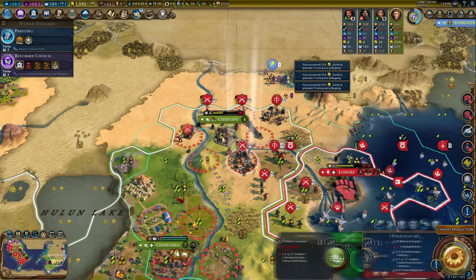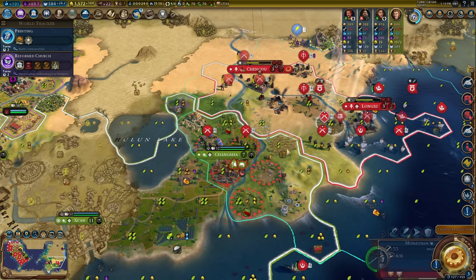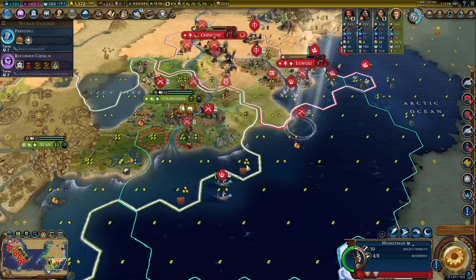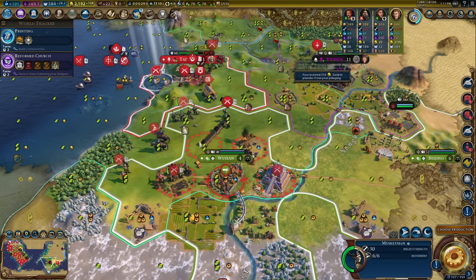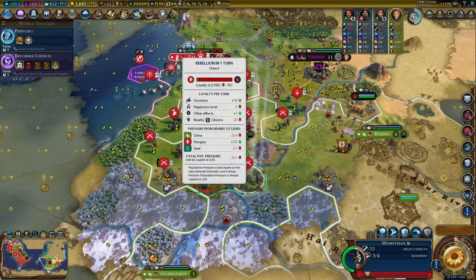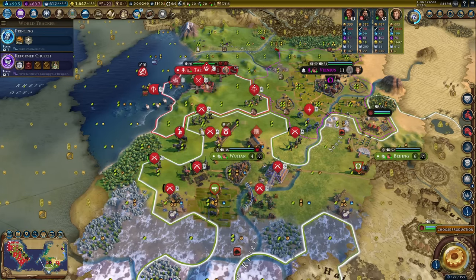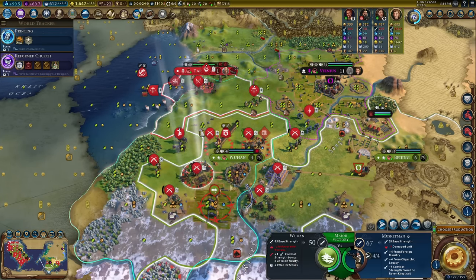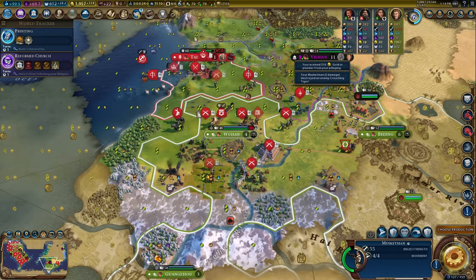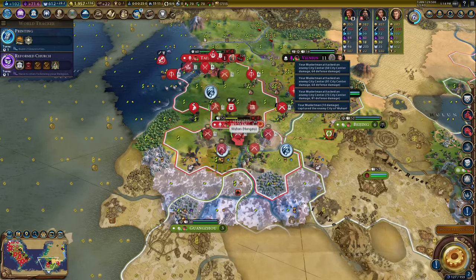That looks like the Great Library. Let me do a cheeky encirclement. Walls are on the way — should I wait for them? Probably. We'll pillage everything; nothing will remain unpillaged. Can we take Wuhan this turn to stop it flipping from loyalty loss? One turn of rebellion left. Battering ram here, spare musket — let's give it a go. One, two, three, four, five attacks — we did it. Loyalty minus 7, plus 13. We've stabilized it.